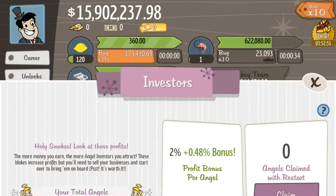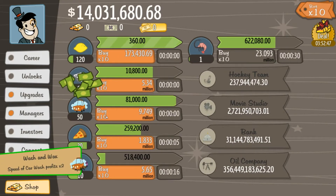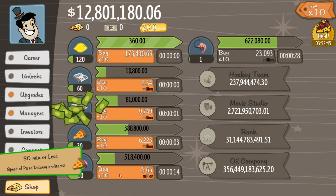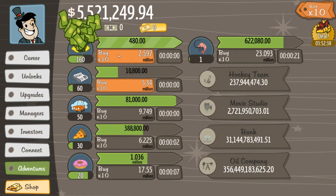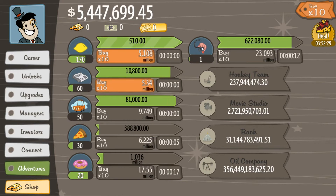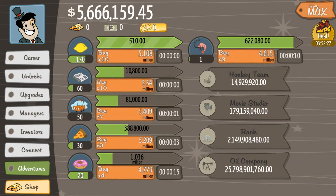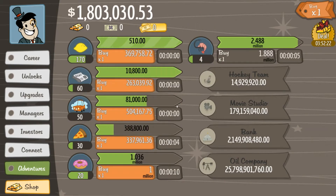Angel investors are very important to our playthrough. Let's go ahead and bump this up to 50, this at 30, this at 20. Once we're back at 10 million, we'll get the manager for this. We get 2.4 million every 30 seconds or so — that'll be nice.